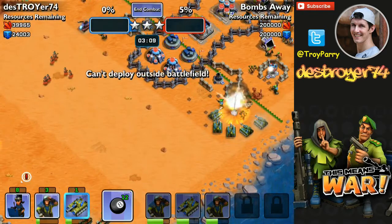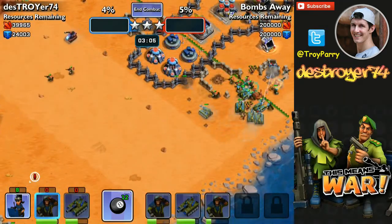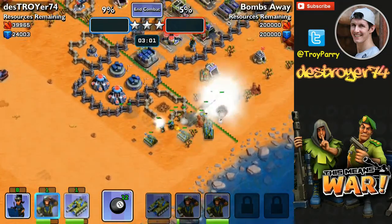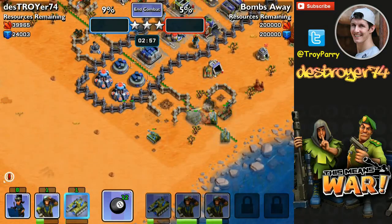I've got to go in strong here. Watch out for the infantry — use the grunts to take them out. I've got the 2 defenses down. I just need to clear these enemy troops so I can reach the bunkers.